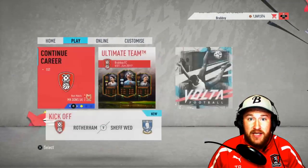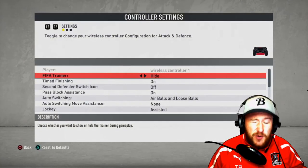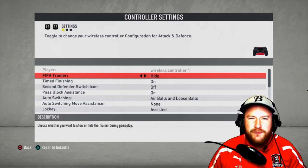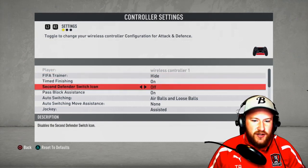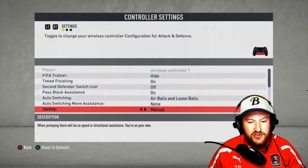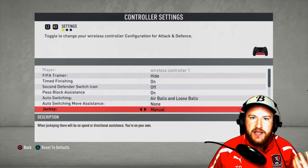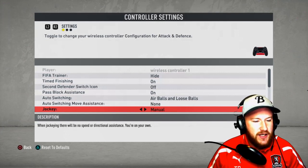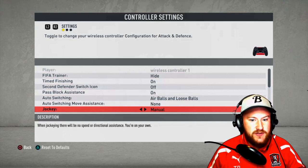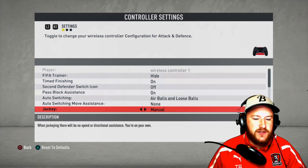Massive tip right from the off: in your main menu go to Customize and Settings, then Customize Controls. If you're finding jockeying really slow and clunky, change that to manual straight away. You will find a massive difference with your player's speed — you'll be able to close people down quicker and your jockeying will move a lot quicker. Note: this will be really hard to get used to at first, so watch the video throughout.